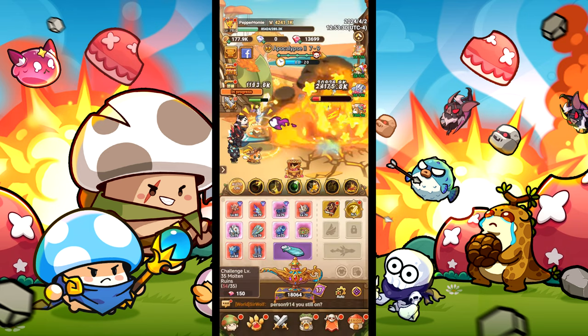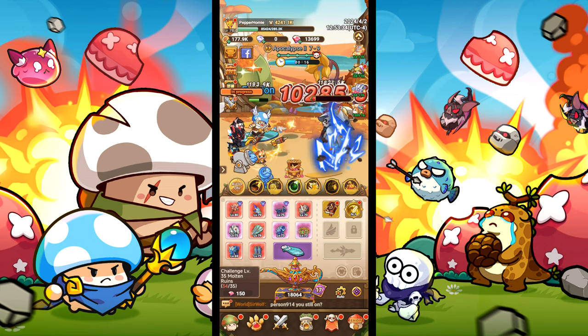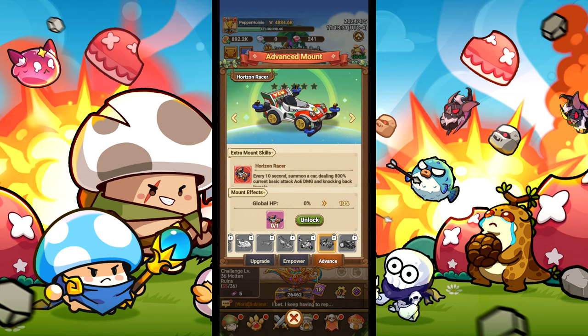For your gear, you really just need to be getting the highest rarity that you can — none of them do anything special. For the mount, level this up as high as possible, but if you have the horizon racer, use that to knock back enemies every 10 seconds so we don't take damage.